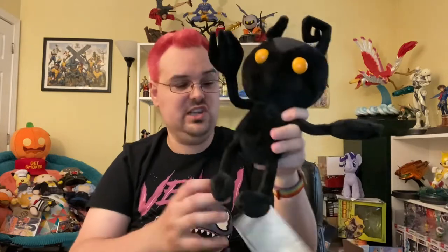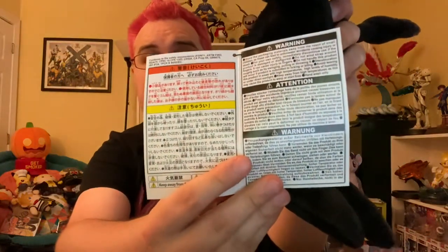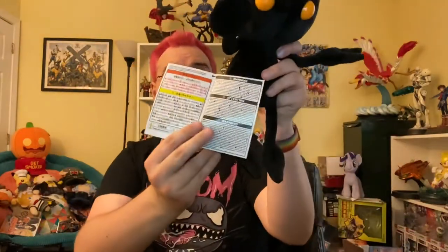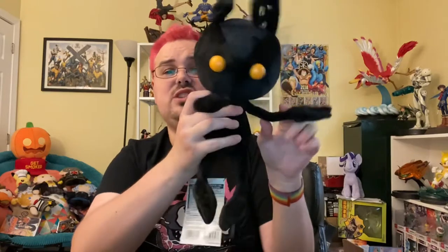This is the Shadow doll from Square Enix's Kingdom Hearts line. The tag has a bunch of warnings and Japanese writing but basically just standard stuff. The doll itself is a good size and it's cute — I think I paid around $50 for it about a year ago from Big Bad Toystore. I don't generally care much about Shadows because they don't have any personalities, but I think this is neat.